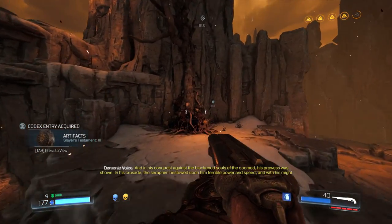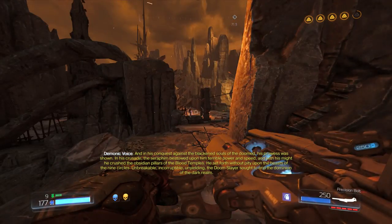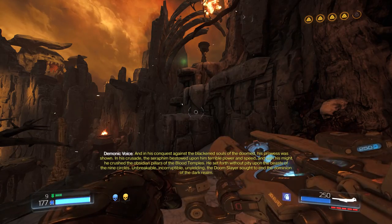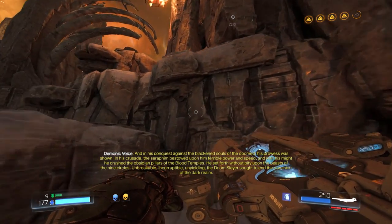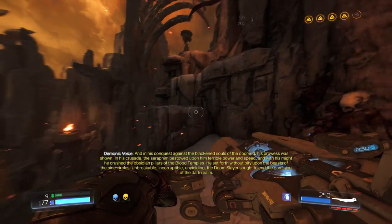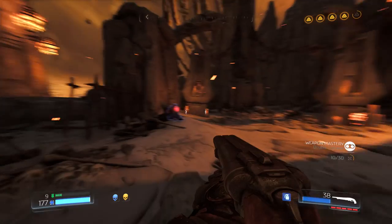And in his conquest against the blackened souls of the doomed, his prowess was shown in his crusade. The Seraphim bestowed upon him terrible power and speed, and with his might he crushed the obsidian pillars of the blood temples. He set forth without pity upon the beasts of the nine circles. Unbreakable, incorruptible. They like beating each other up — wait for me. Another suit upgrade.